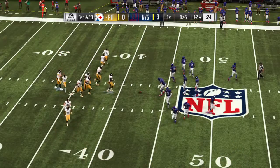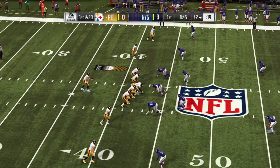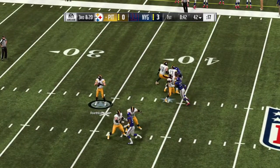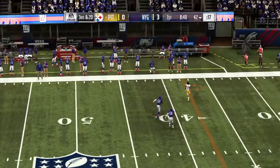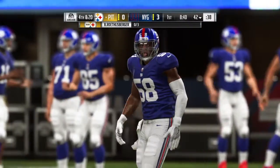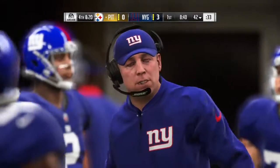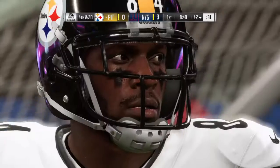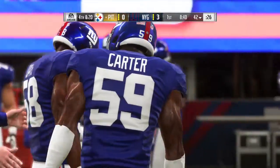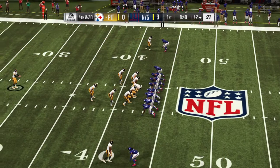An incomplete pass on that last play means they need something here on third down. From the gun, Roethlisberger — and this one is incomplete. It's never a bad idea to try and get it to Antonio Brown, but it must be a bit of the Madden curse for our cover athlete — hasn't been able to get that elite separation we're used to seeing. On fourth down, here comes Steelers punter Jordan Berry to kick it away.